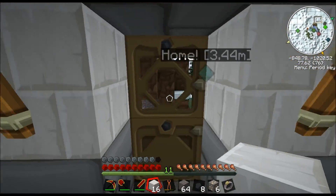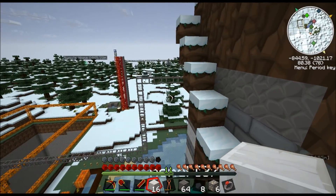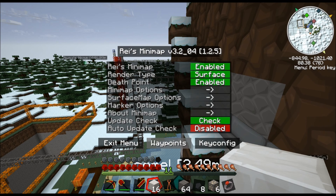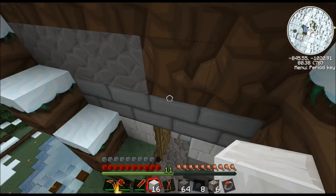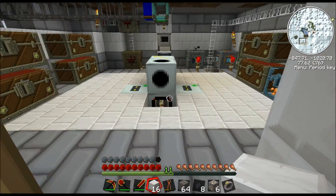What I'm going to be doing is taking off all of my waypoints - just turn them off. Actually, I'll keep Mott's ink on. He's my friend. He's a nice friend.